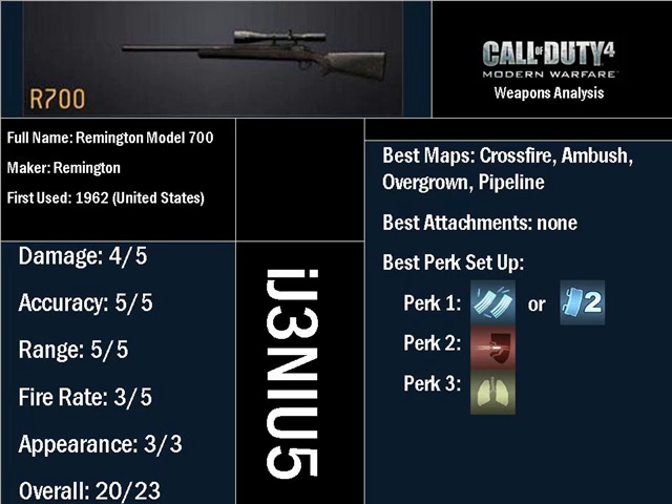Let's talk about maps. You want to use this gun on sniping maps — Crossfire, Ambush, Overgrown, and Pipeline are really good maps to use this gun on, because there are great places to hide and a great opportunity to build a really high streak and get a really good score.